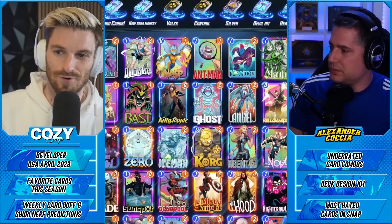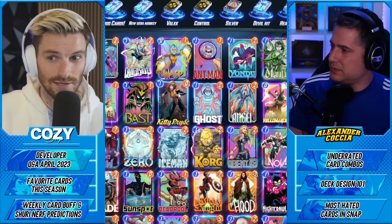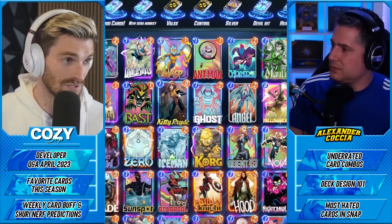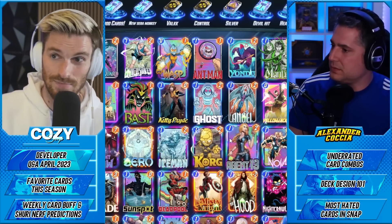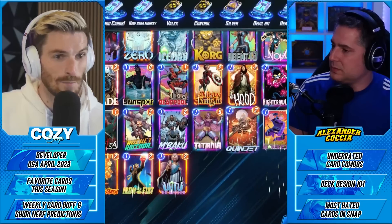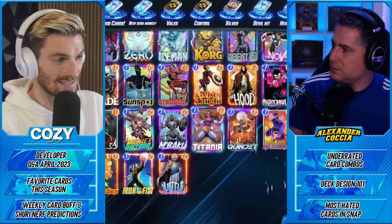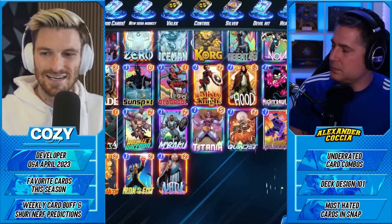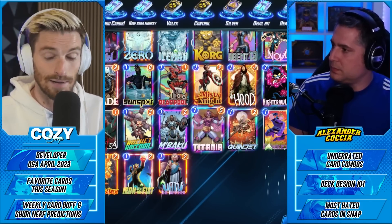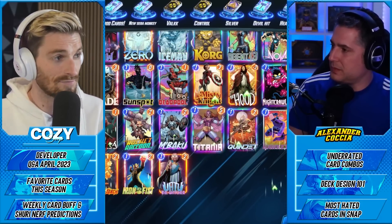One more combo with Professor X: Kitty Pride. When you're bouncing back Kitty Pride and making her zero cost, she doesn't grow in power but she's a free play. Same goes for Demon or Titania — if you bounce back a Demon or Titania to zero cost, playing a zero Titania or zero Demon or Kitty into a Professor X lane is free. I haven't seen it enough and I plan to do it in tournaments — it's another control factor.